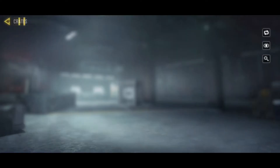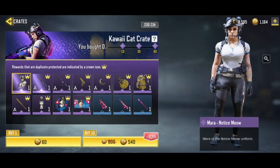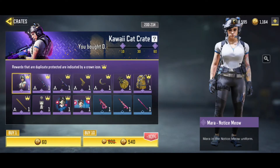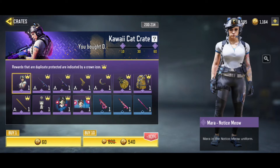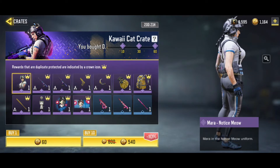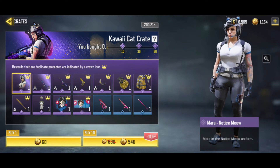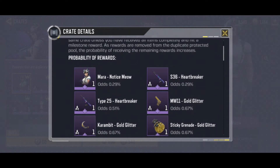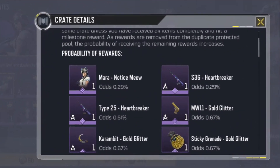Punta tayo sa my crate. Si Mara — Notice me. Gusto ko siya makuha, as in. Kaya lang, I'm broke. Tapos yung successful percentage niya — kung makukuha mo siya per draw — is less than 1%.